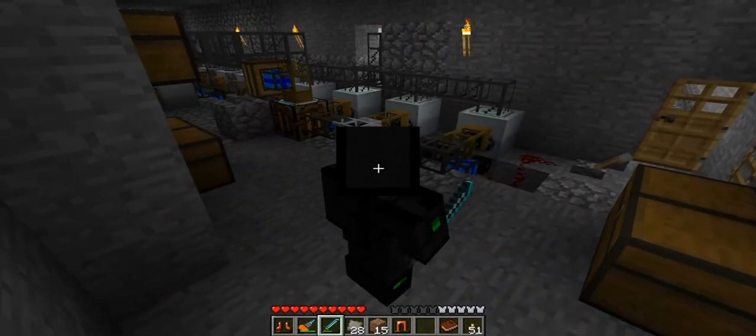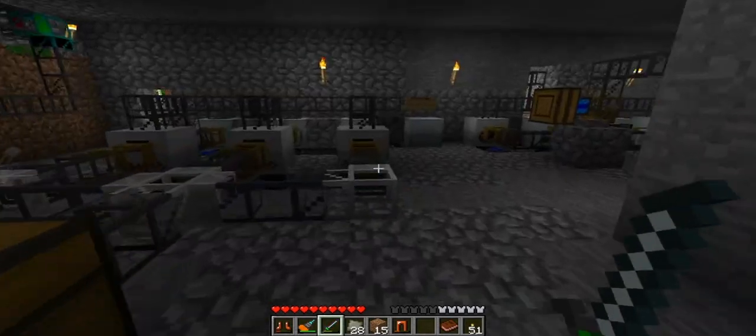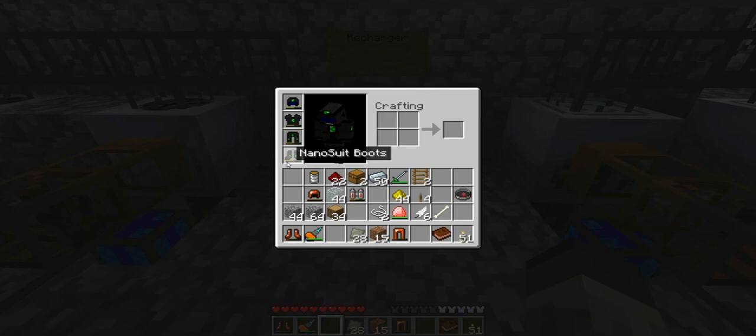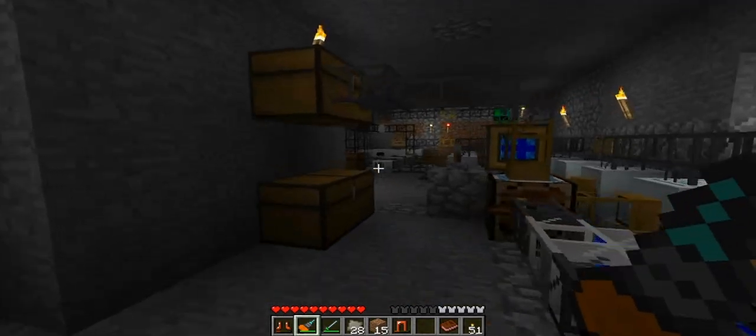I wish I could have made the advanced nano suit because the advanced is what makes you truly shine, but it seems like it's been disabled. Whatever, I hope you enjoyed that — it's very easy to make once you get the carbon plate factory running and you get some industrial diamonds or farm some diamonds. I wonder if it gets tougher as it wears down — that could be a possibility. I'll catch you guys next episode!